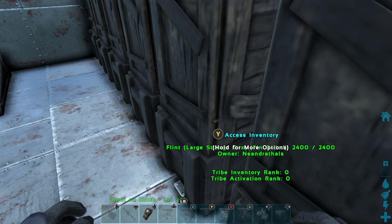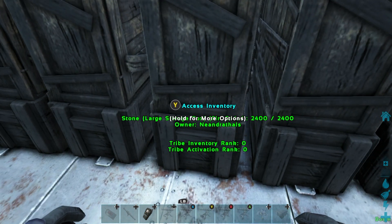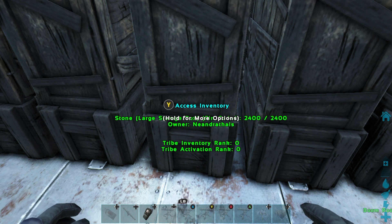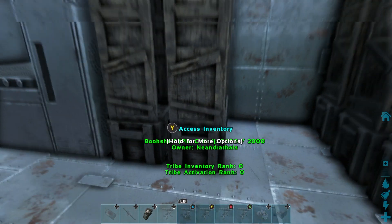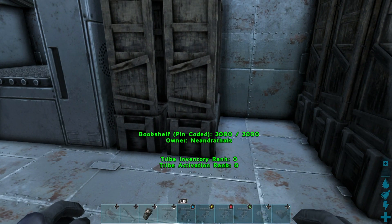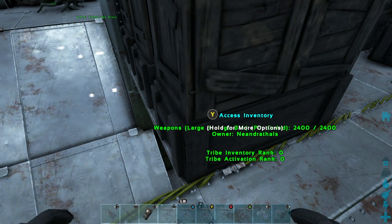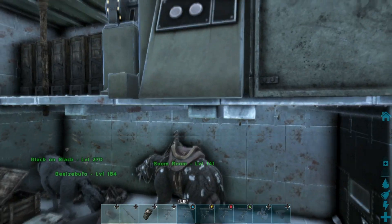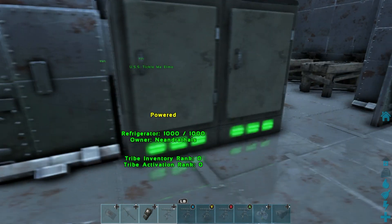I do still wish on Xbox that they would move that 'hold for more options' prompt up a bit. That's really the only thing I don't like — it covers half the text unless you stand far enough away that you can see the pin code. If you get too close it goes over it, so you have to stand back to see if something's pin coded. You can't really change that, so it is what it is.